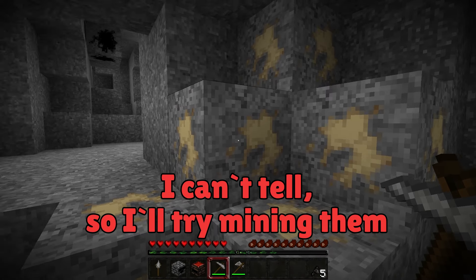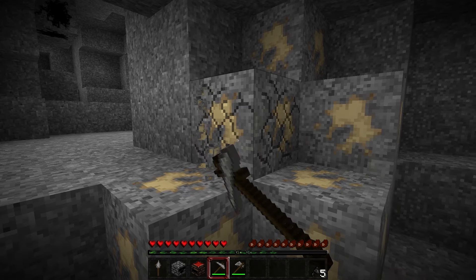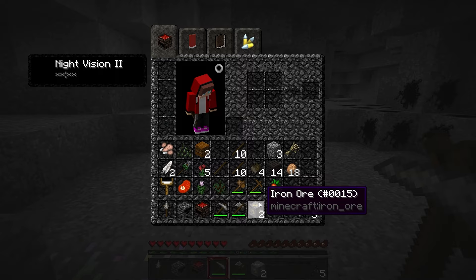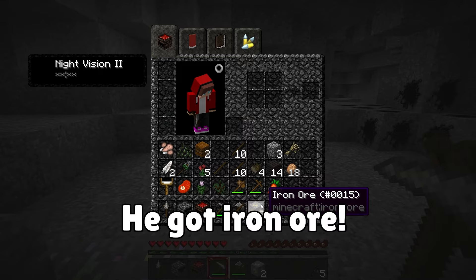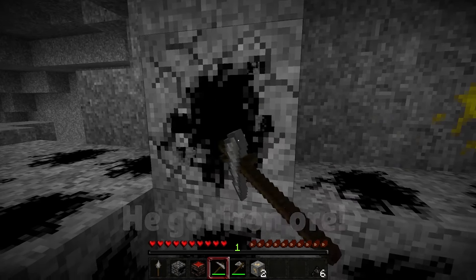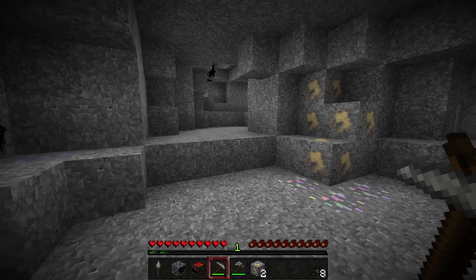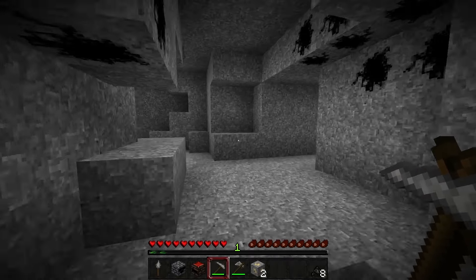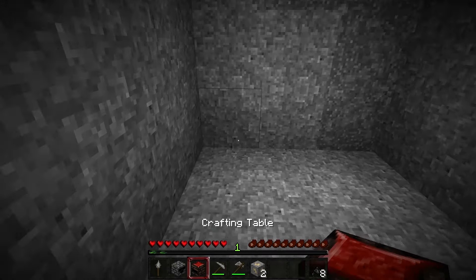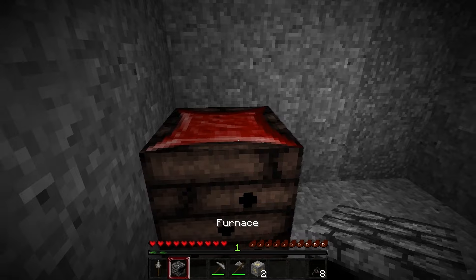Interesting. This has been bothering me — what could this be? I can't tell, so I'll try mining them. What is this? This is iron ore? Wow! Then what's this? It's coal! It looks so different! Now I guess I'll mine out a section here to make a little shelter. I guess I'll smelt my iron here.